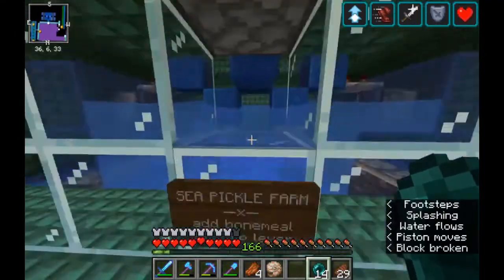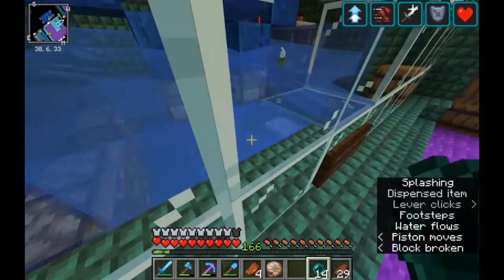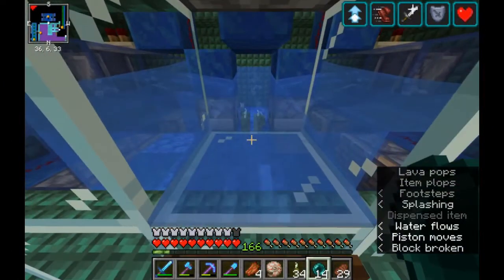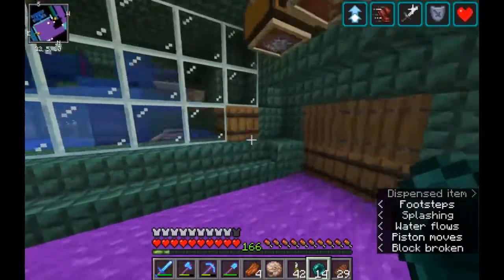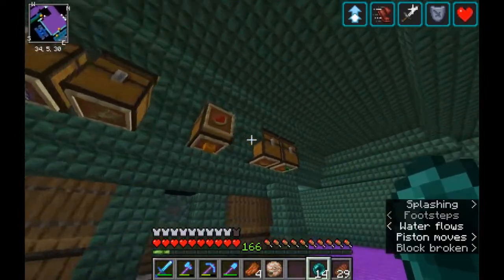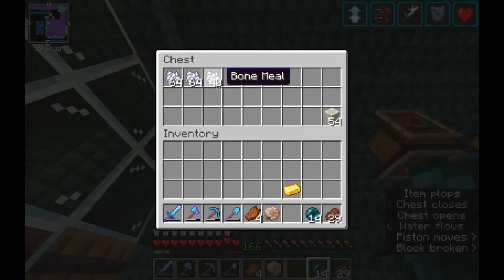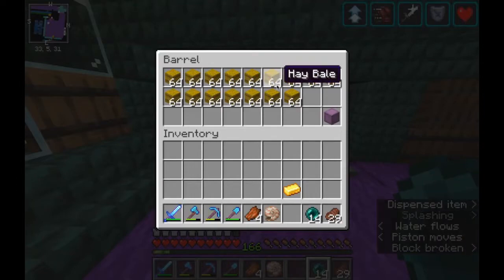This is a sea pickle farm — just have bone meal in these dispensers, flip the switch, and it gives you a decent amount of pickles. 42 pickles? It's fast. We also have chests here where the above-ground farms come in. The wheat farm — the seeds end up getting filtered out, passed through a composter and converted into bone meal. And we can have bone blocks and hay bales down here below.